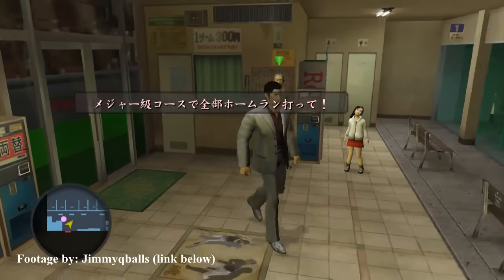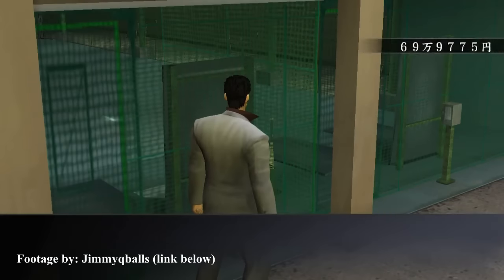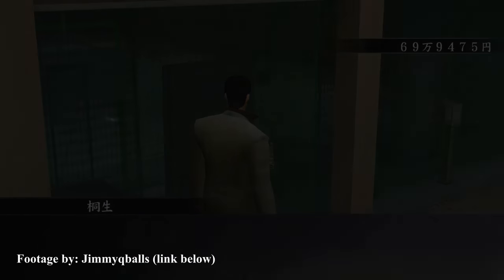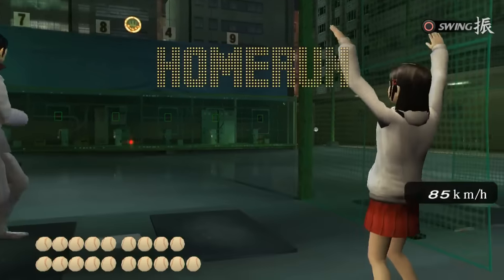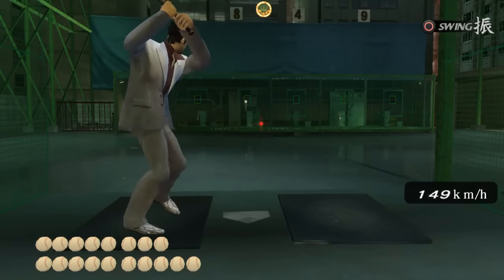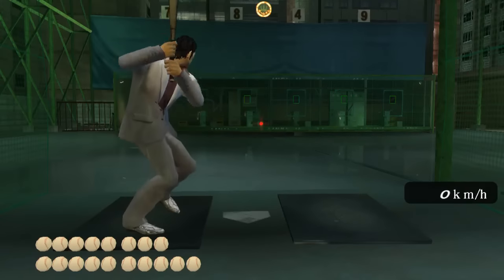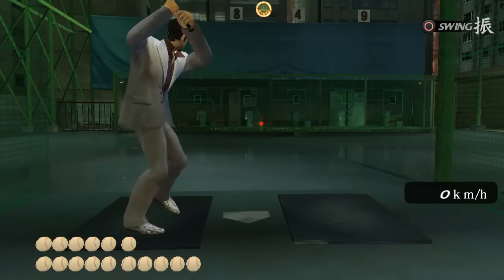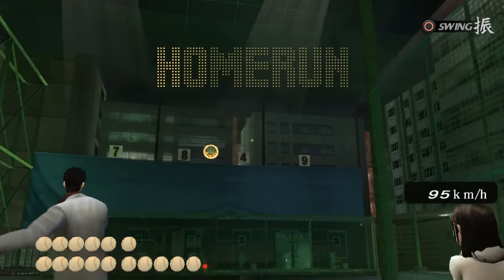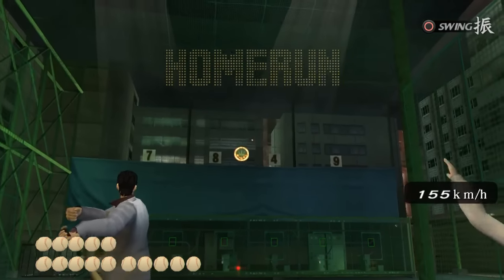The reason why this is so difficult is the task you need to fulfill at the batting cages — you need to get 20 home runs on the hard difficulty course. This means you need to play a flawless game, which becomes a nightmare due to the varying pitch speeds, occasional curveballs, and general stiffness of the controls. There will be a link in the description to a video by user jimmyqballs, where he made a general rundown for every pitch. But be warned — this is an excruciating task you should only go for if you're extremely patient.